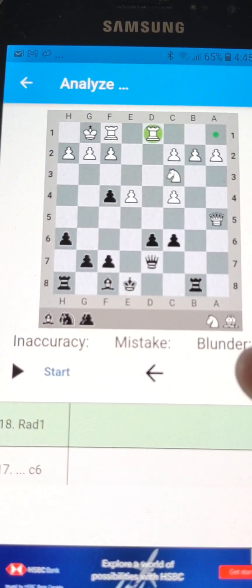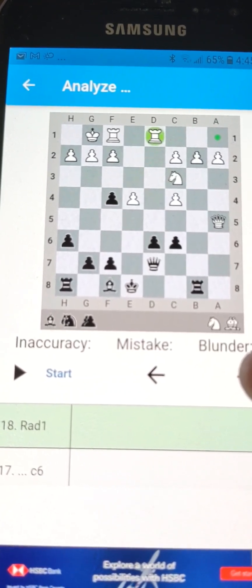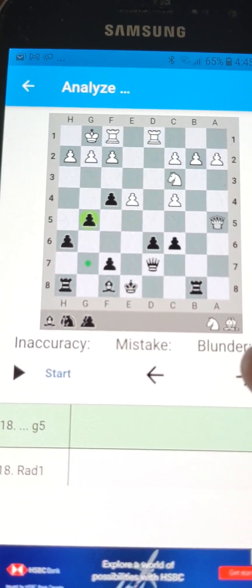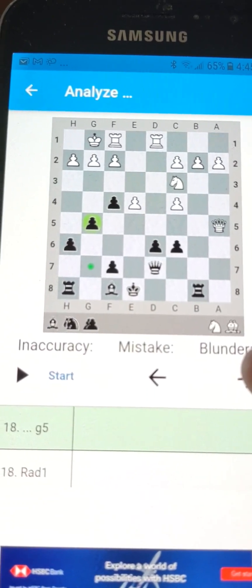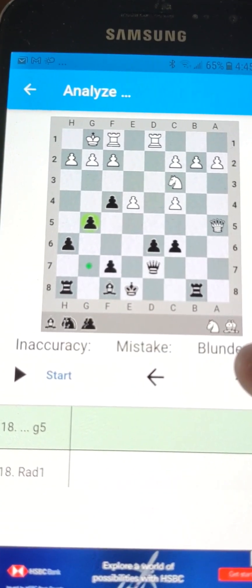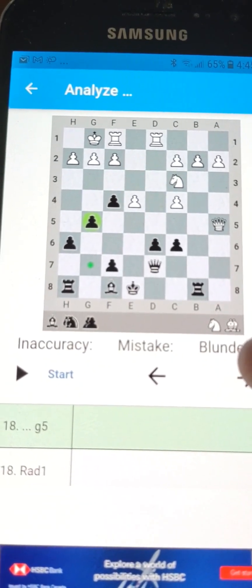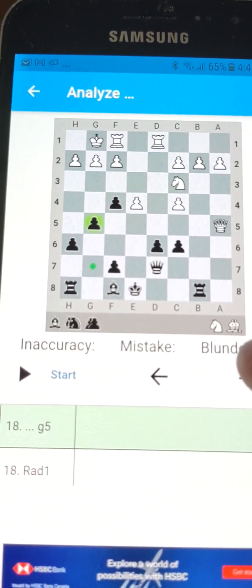Now they do have an x-ray attack on the queen, which includes a pin on the pawn. So it's a little tricky. This is how you deal with it — you've got to develop and open up, and maybe you may have to castle. Usually I like to castle earlier in the game. This has been a tricky game.